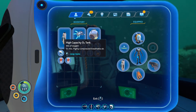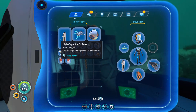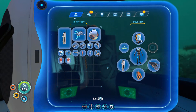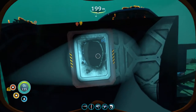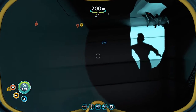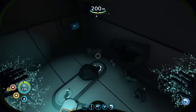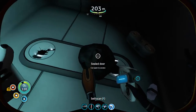Now I'm checking my tanks. You have to swap it out, and that way when you're inside the sea moth both tanks are full. Now if I need to switch them out, it works. Okay, there's a data box - there's goodies in here.